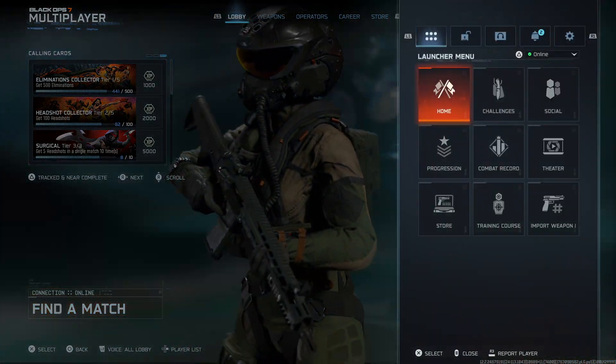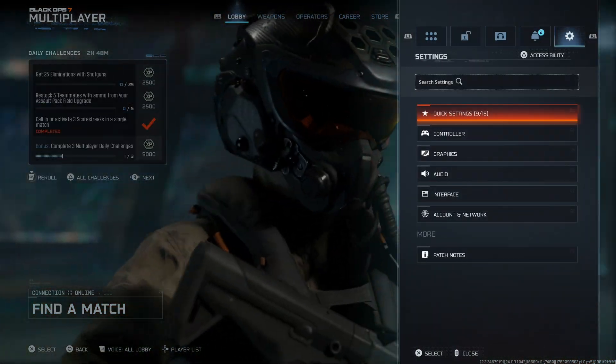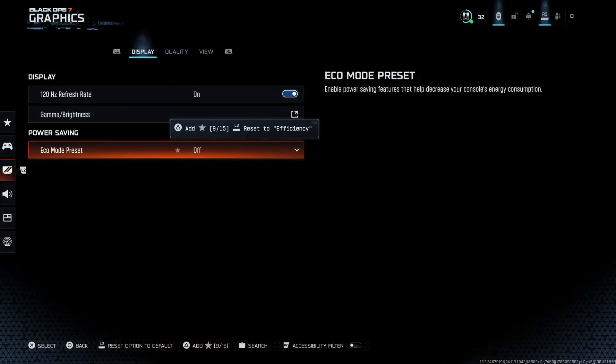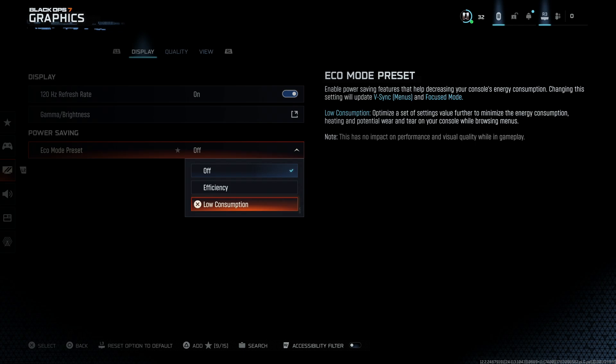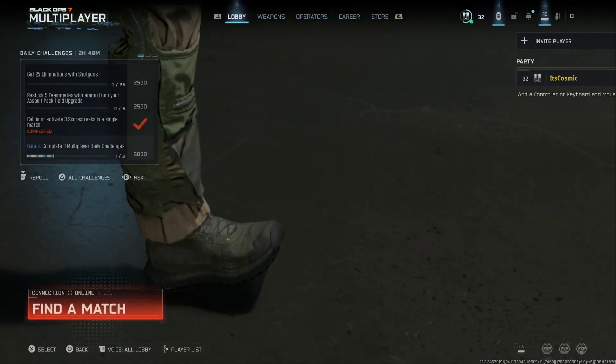The first setting I want you to turn off is: go to your options, go to settings, then go to graphics. Once you're in the display tab, you want to turn off power saving. By default it's usually going to be on efficiency, but you want to turn it off completely. Make sure it's not on low consumption, as that's basically going to make everything slower and you're definitely going to get lag spikes from it.